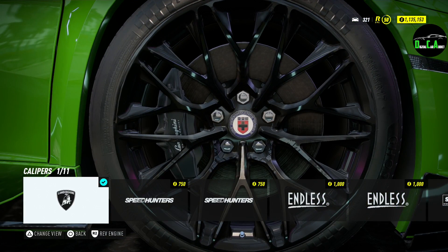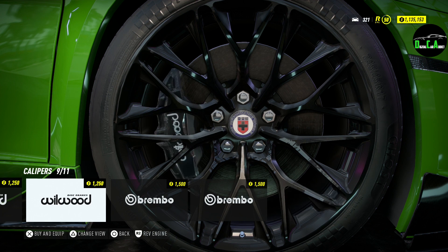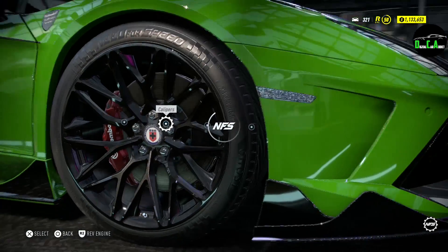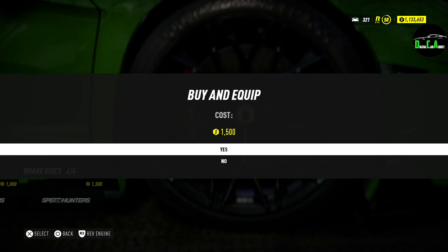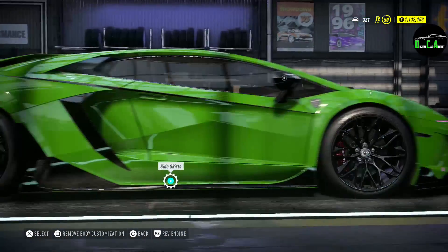Next up we have the brake calipers. You got the stock Lamborghini calipers, then you can go through all of these. Usually I just pick one of these if I want a different brake caliper color. I'll do the Brembo's on there. And then you can change the brake disc as well — these kind of remind me of carbon ceramics, so I'm going to throw those on there.